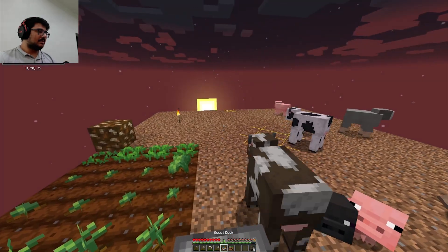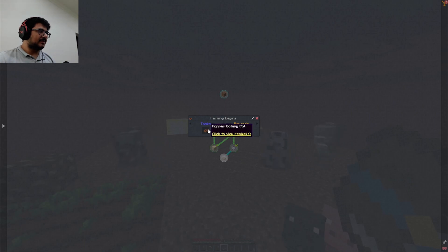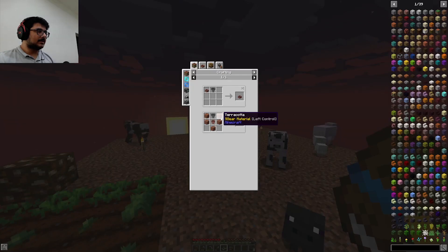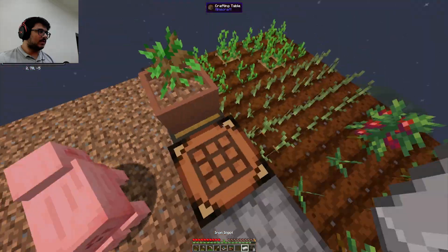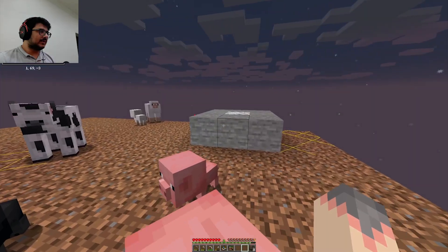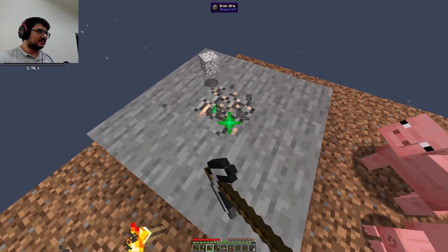What else? I remember last episode we had this farming begins hopper botany pot. We need to make a hopper. How much iron do I have? I just got one over here — total of two ingots. So I'm gonna start mining this one block, and yes, got iron over here.